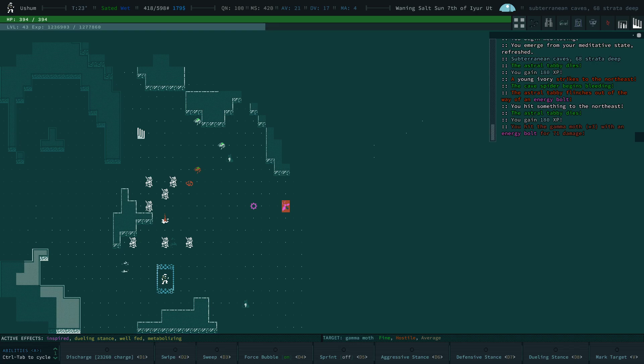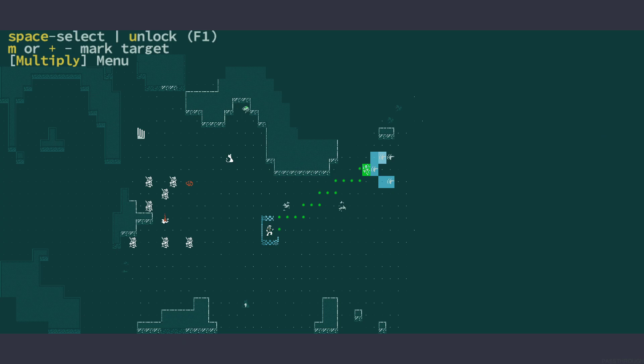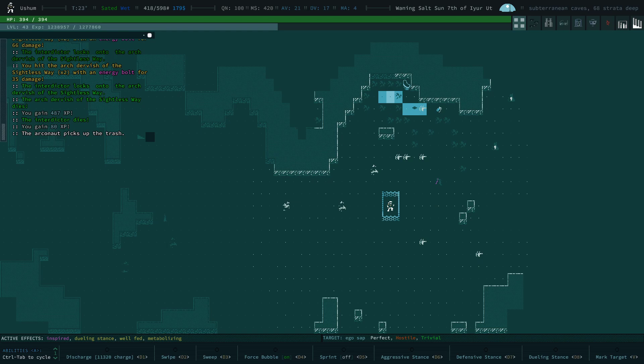There's a gamma moth — not a glow moth, a gamma moth actually. So another way to deal with these, if you don't have force bubble, is to have insect reputation. These are insects — if you have positive or neutral insect reputation, these things will not attack you. There's another phase cannon. This might be a time cube over there, so I'm very excited about that. I already have a time cube, but let's have another one.